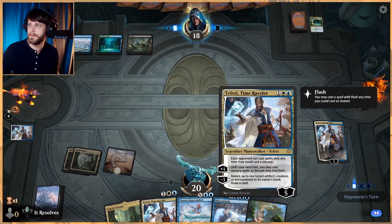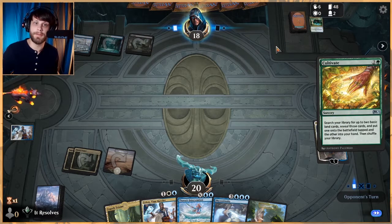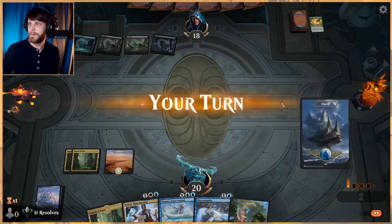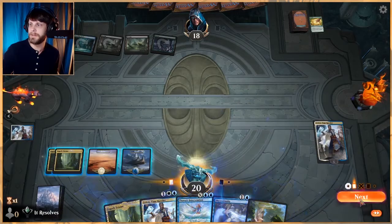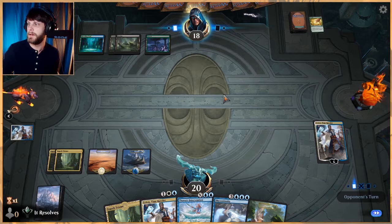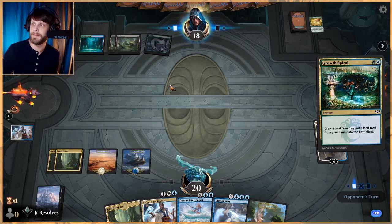I kind of want Teferi to stick around as long as possible. Maybe this isn't Sultai Flash — some of them do actually run Cultivates, so who knows? They're not doing anything this turn, that's for sure. Get another blue source and now we just have a counter left up. They have to play at sorcery speed, so this is hopefully really shutting them down a good bit.